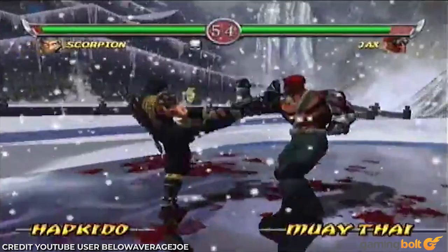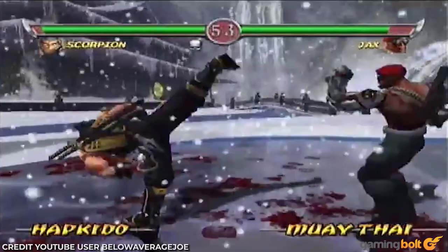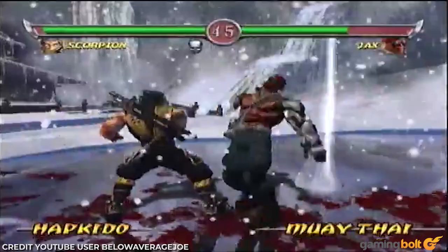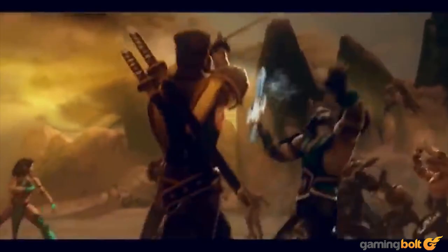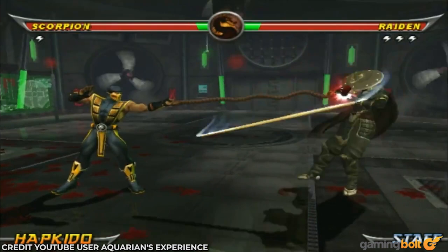Mortal Kombat Deception basically follows Deadly Alliance's animations. Scorpion looks as if he's summoning the spear from his throwing hand as Spider-Man shoots webs, but otherwise his reeling back animation is the same again. In Mortal Kombat Armageddon, his attack animations for the kunai are the same, but the kunai itself is much more prominent than it has ever been. The blade is significantly larger and shiny.